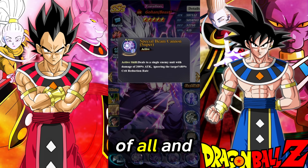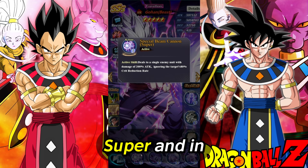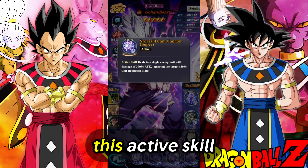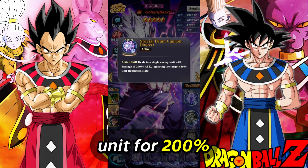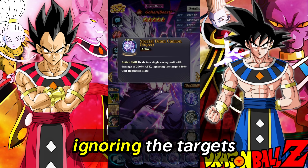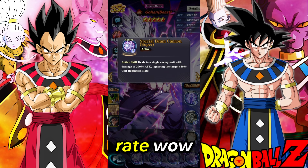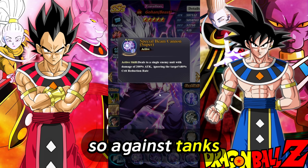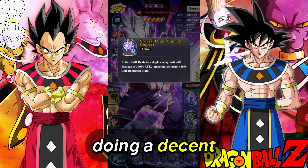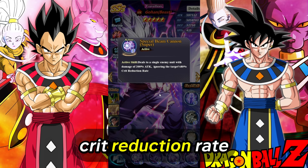First of all and foremost, we got the active skill — Special Beam Cannon Super. In this active skill, it deals damage to a single unit for 200% attack, ignoring the target's 80% crit reduction rate. Wow, that's actually pretty nice. So against tanks, it's going to be doing a decent amount of damage, especially if it's going to be ignoring that crit reduction rate. That's a plus.